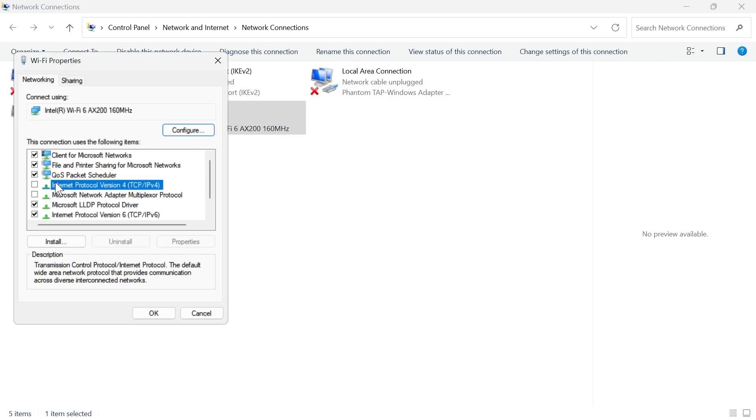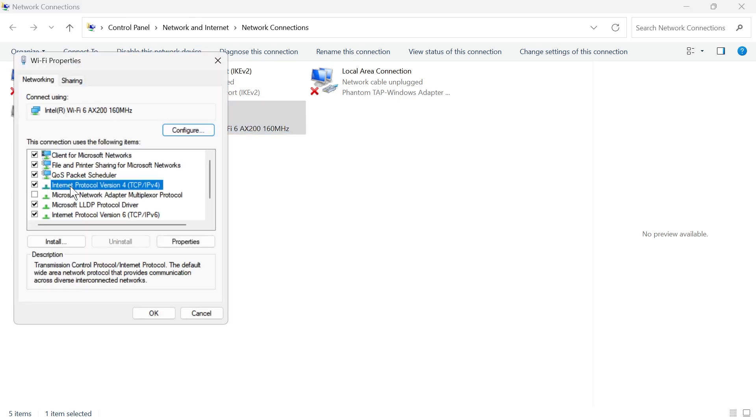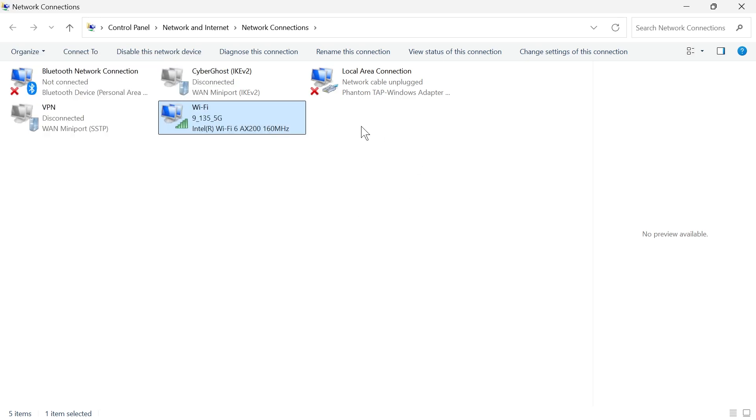Now, uncheck the option next to Internet Protocol Version 4 and press OK. Once you've done that, right-click on your Wi-Fi again, click on Properties, and then just re-check that option and press OK once again. You can then check to see if that solved your issue.